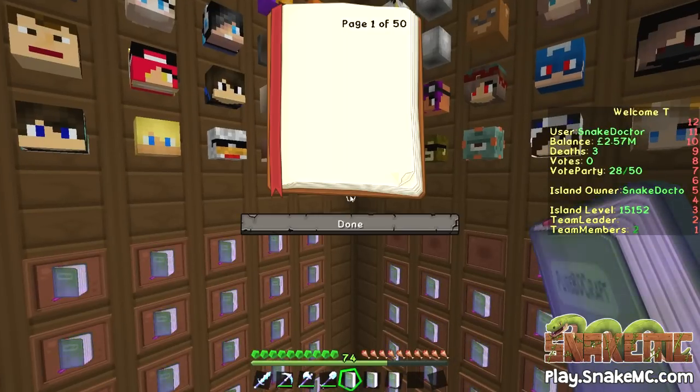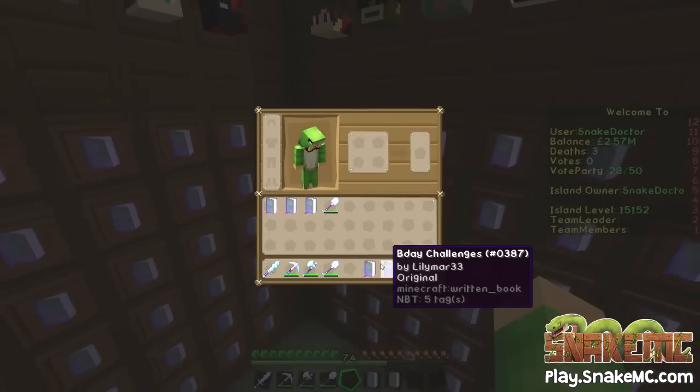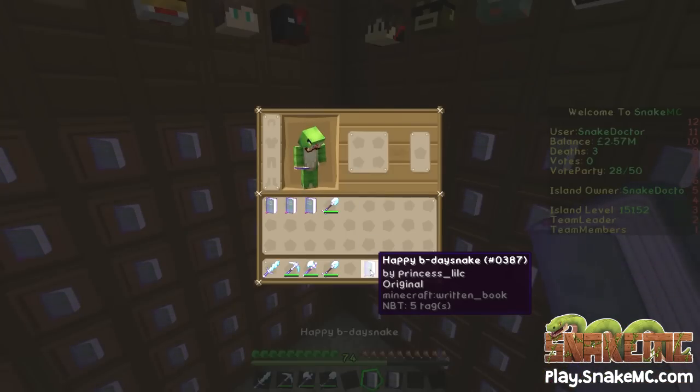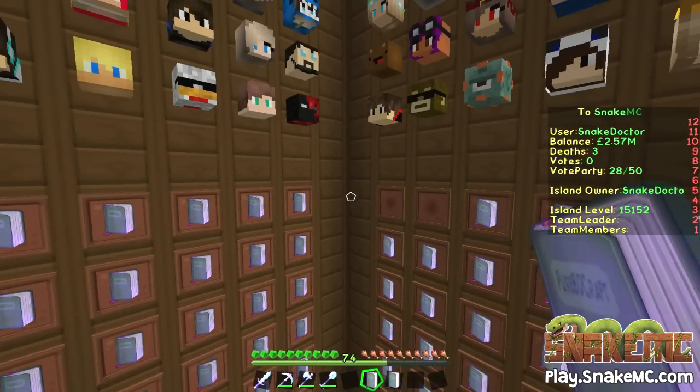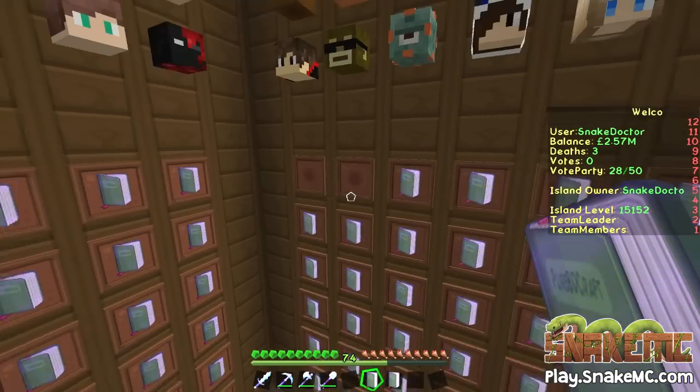This is from Aiden2511 — I'm not going to read it all out because that isn't fair to everyone else; it's probably a troll. Happy birthday Snake, from Princess Lil C — let's read it. 'Happy birthday to you, happy birthday to you, happy birthday to Snakey Poo, happy birthday to you. May all the birthday wishes come true.' You gave me some cakes as well — thank you very much, that's very nice. They're in the donations chest.